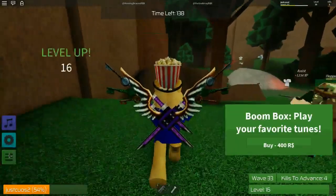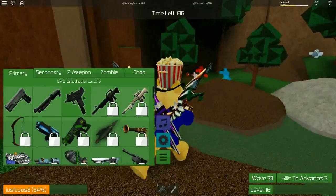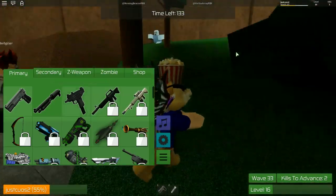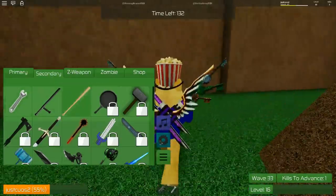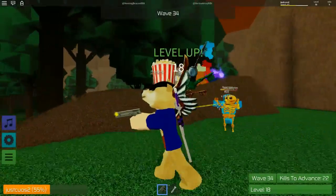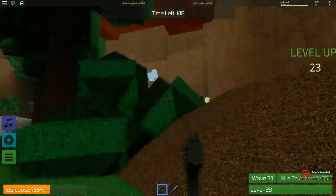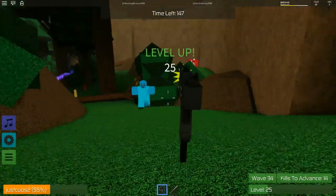We have different weapons — oh, unlock at level 15. Wait, what level am I? I'm level 16! I apparently have it unlocked but I don't have it for some weird reason. I'm supposed to be finding zombies with eggs — where is the zombie with an egg? None of these guys have eggs.